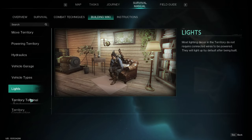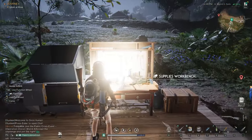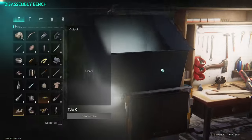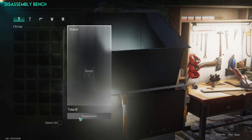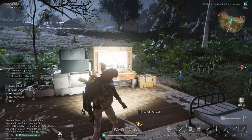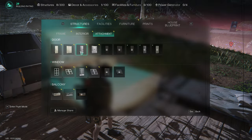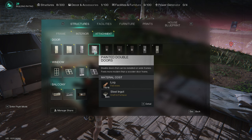We've checked everything off in the survival section for the sake of our sanity, and now it's time to start preparing for our next goal: mission hunting. We've lightened the load a bit thanks to the disassembly bench. Let's see what we've unlocked with the increase in points related to our house.